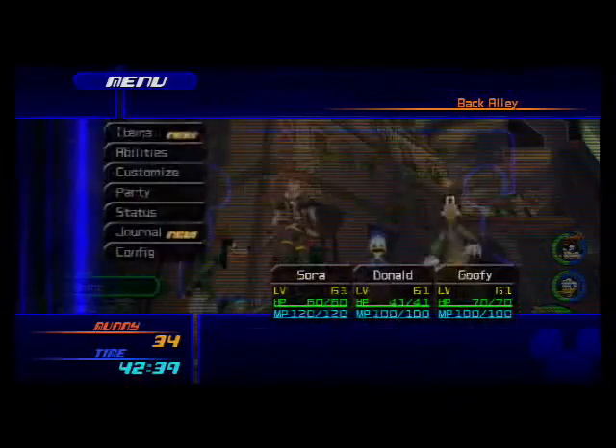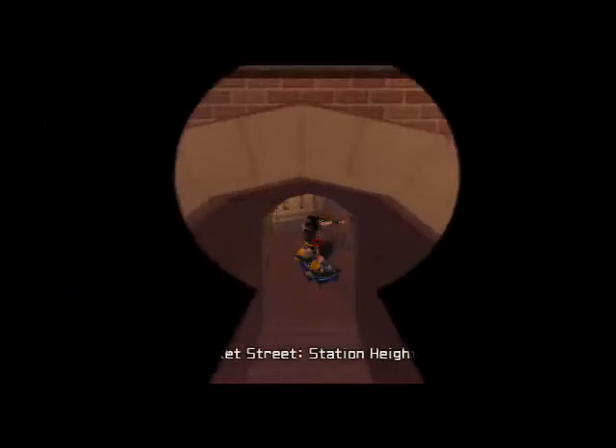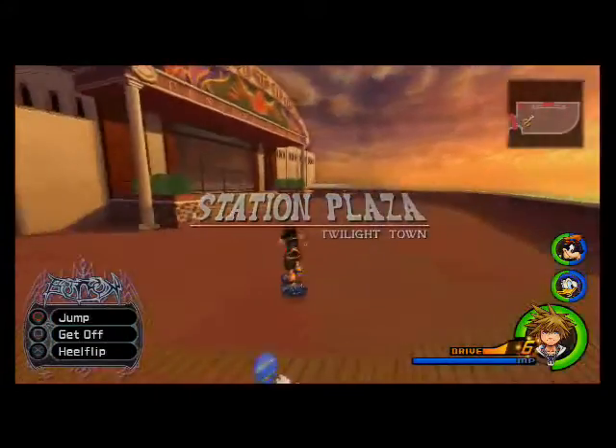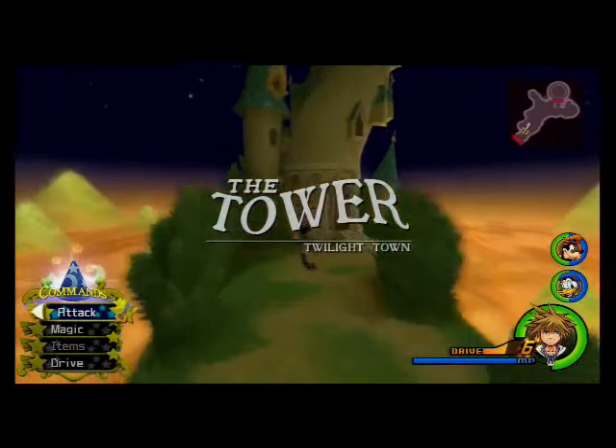So basically what you want to do is, first off, you don't even want to be in Twilight Town — well you do, but you gotta go to the Mysterious Tower. I'm just gonna take this skateboard to save time. So basically you guys want to go to the Mysterious Tower — let's ignore that mushroom.